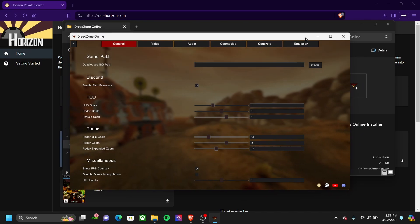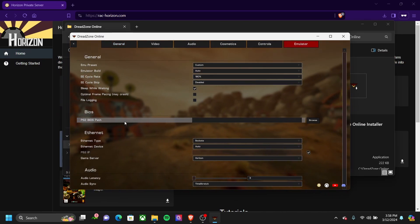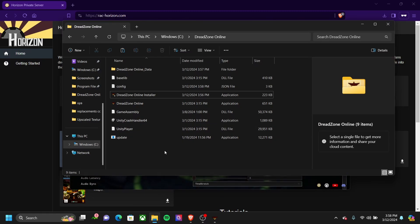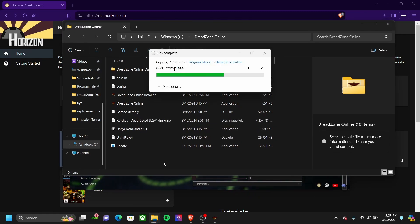Now we're going to need two things: the Deadlocked ISO and the PS2 BIOS. So go to File Explorer, and at the root of the folder, put your game and BIOS in there. I can't show you where to get them, but once you do have them, put them in there.